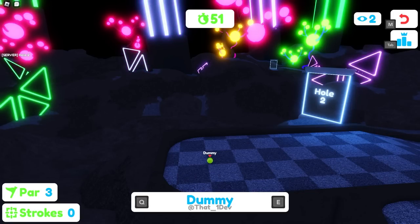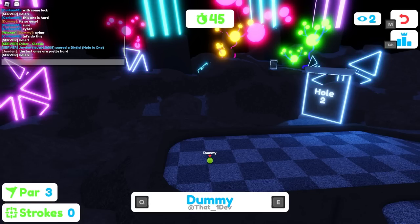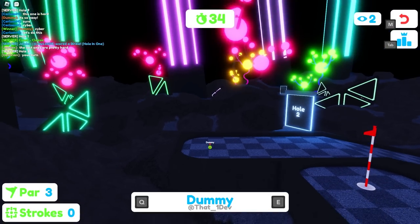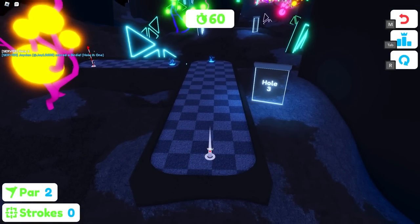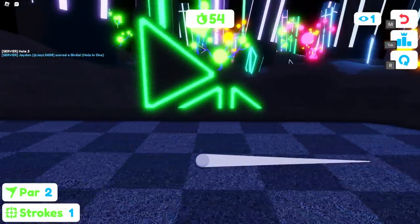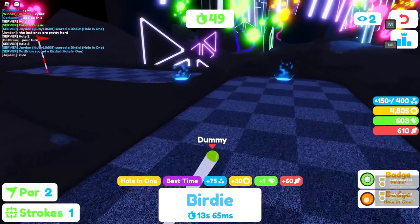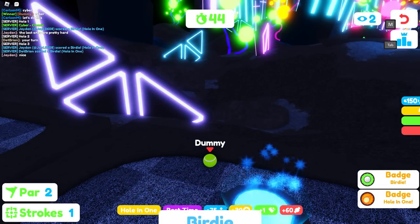In public servers, someone is probably going to be AFK and you're stuck waiting 40 seconds for them. This is why I want a small server — you can do it in a public one, but you'll have to wait it out. On hole three there's a teleporter: use as much force as you like because you'll teleport there with the same force. I got a birdie — hole in one! I didn't even expect that.